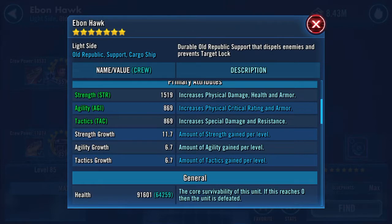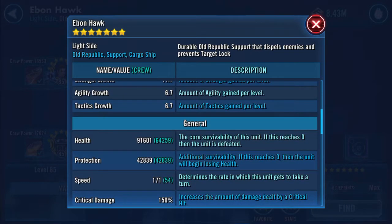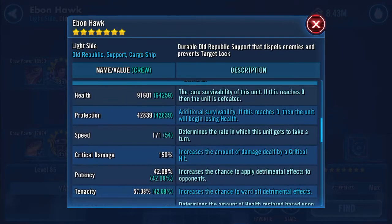91,601 health. 42,839 protection. So that's just over 134k combined health and protection. And an additional 5 speed — 171 speed. No slouch.